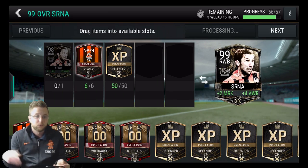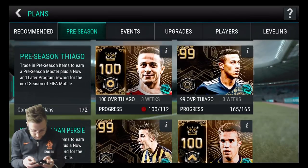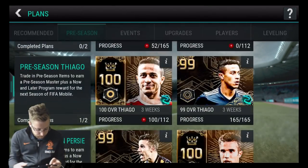So we'll fill in his thing and we'll go upgrade him to his 99 overall right wing back. What else do we got in here? Tiago — I want to see if we had enough to finish off Tiago. Not even close to enough to finish off Tiago right now. But we got some trade-ins that we can do, because we got some duplicate players.